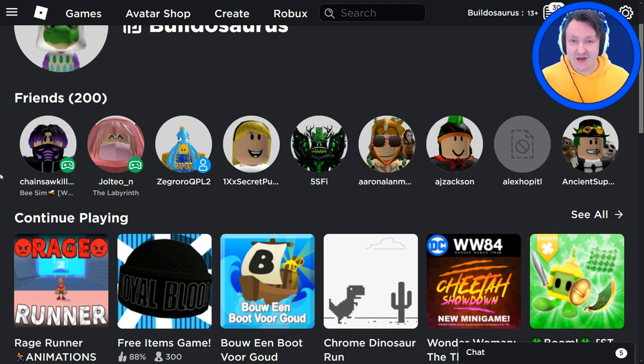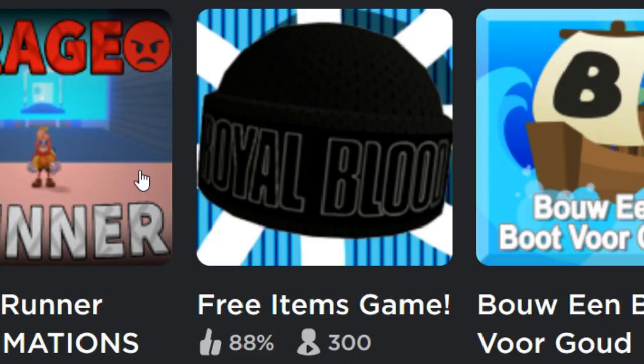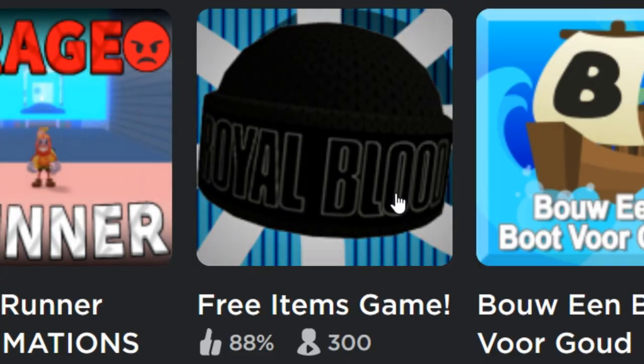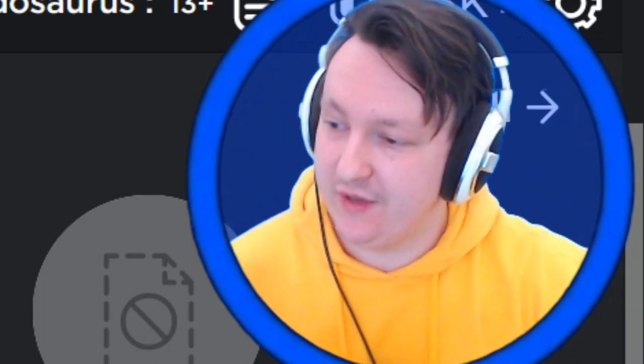This video is especially for the people who don't have it yet from two years ago. I always take all free items and put them in my game so you can get them very easily. Today there's actually a brand new free item — it is called the Royal Blood Beanie. It's a hat that you can get for free. I won't make it hard for you. I'll just put a link in the description so you can get it for free right in the description.